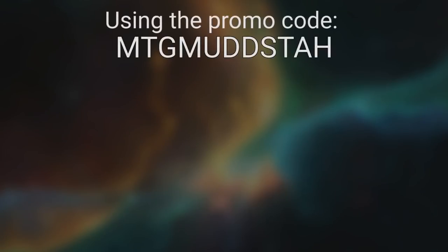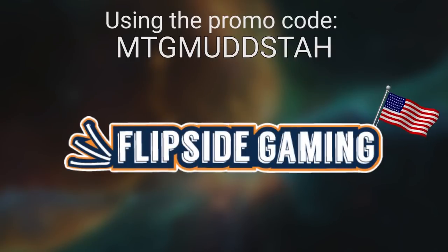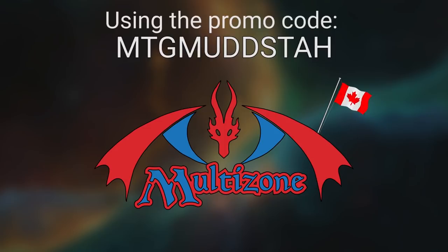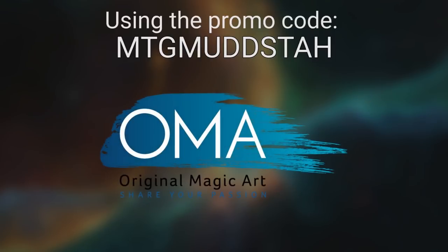Hey gang! Using the promo code MTGMUDSTA, all caps, will get you 10% off any order over $10 at Flipside Gaming. It'll also get you 10% off any orders of singles at Multizone, and it'll get you 10% off most products at Original Magic Art, with the exceptions of some paintings.